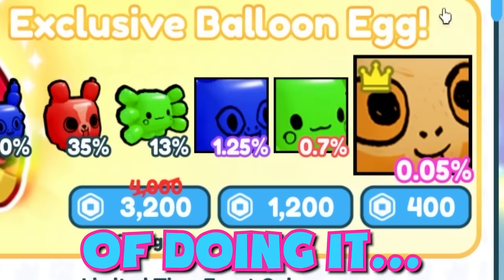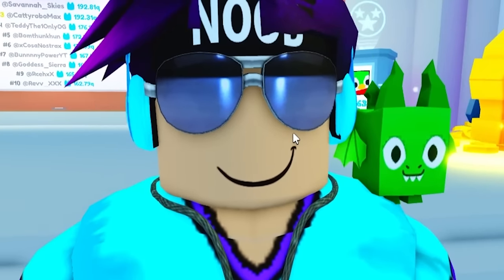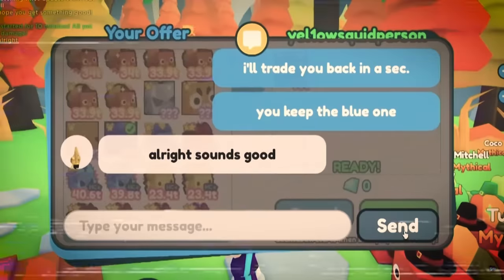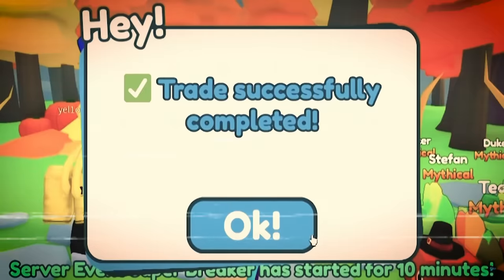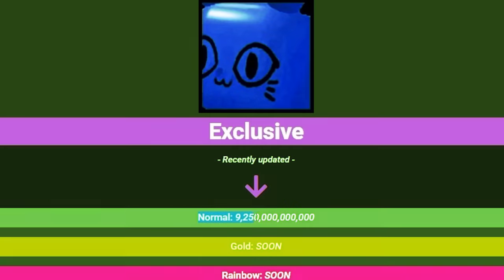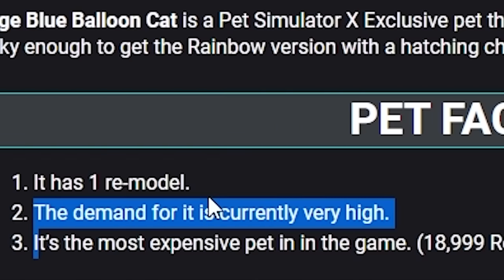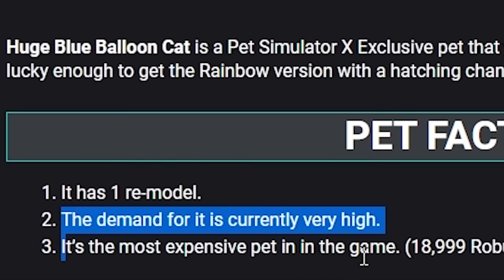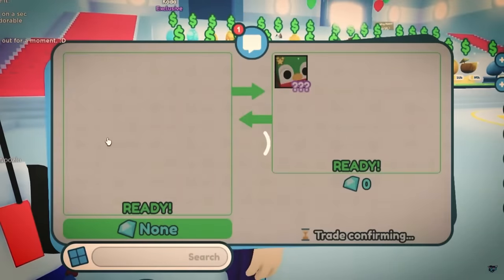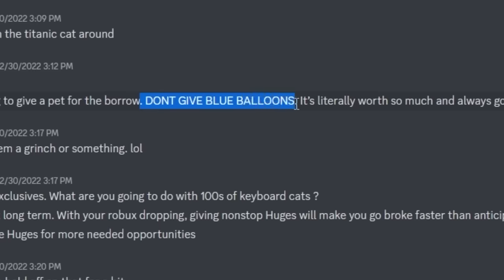Sadly this time around there's only one way of doing it legit — I guess I could trade for it, but I'm not a good trader. We did a trade: gave back the blue one. And if we look, we got this huge balloon cat, which normally costs 9.2 trillion diamonds. The demand is currently very high — it's the most expensive pet in the game and I've given it away four times just for letting me borrow it. Nick is so mad at me.